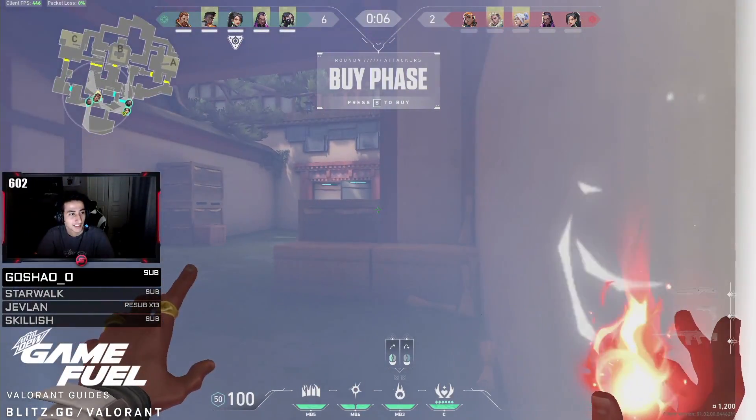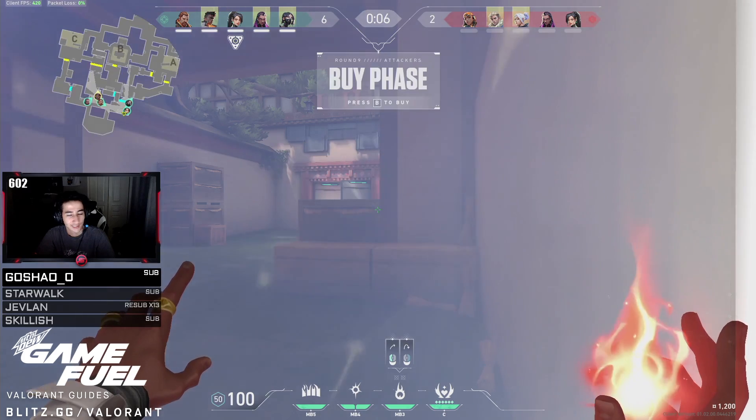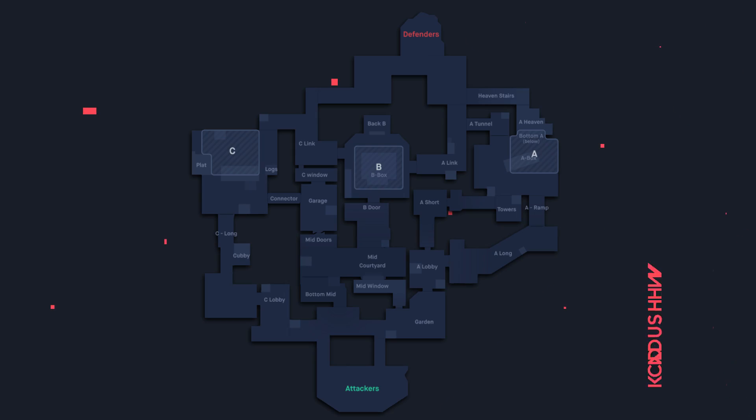He is set to push out in what seems like the same mid play the team has been doing all game. There is a reason why pros want to control mid on Haven as attackers — by taking mid you are in the center of the map, meaning you can rotate to any bombsite quickly. Compare this to committing to controlling C long, where you only have one path to rotate off and getting to other bombsites takes much longer.